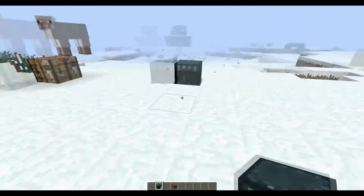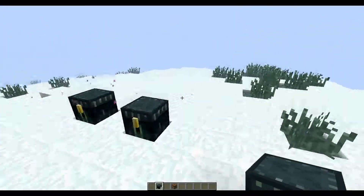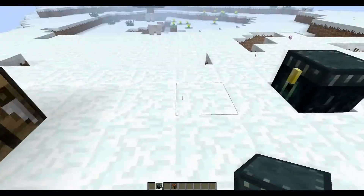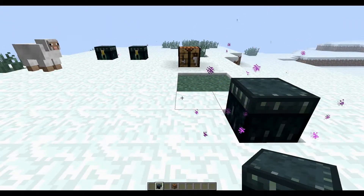It's also useful if you're going into the End and you need some extra supplies — some extra arrows for the Ender Dragon, or some extra blocks to get up to the towers and shoot them. I think it's a really, really good idea from Mojang for the Ender Chests.